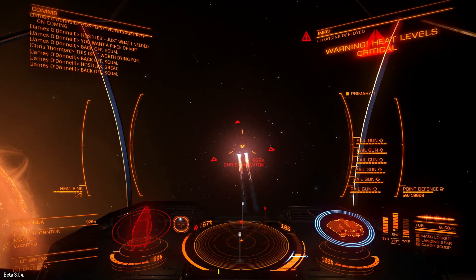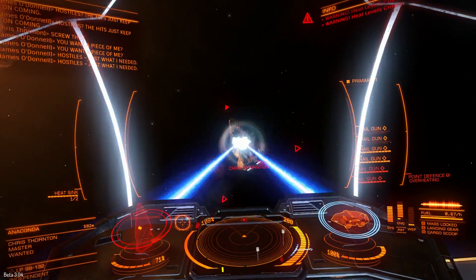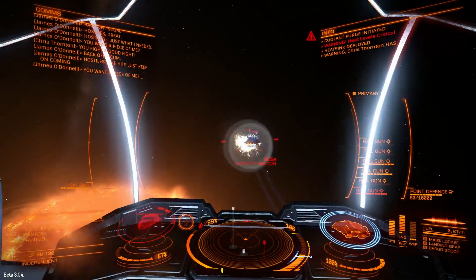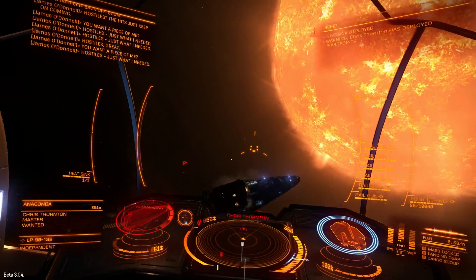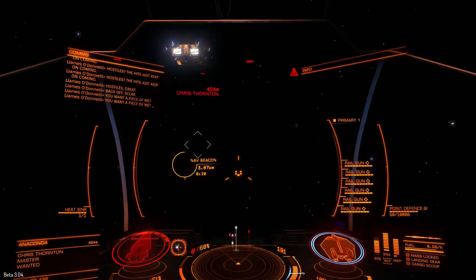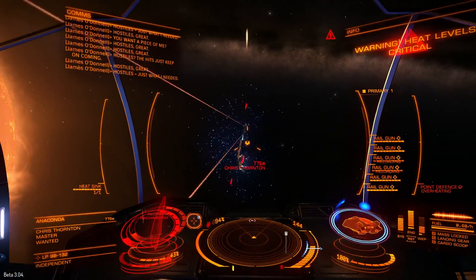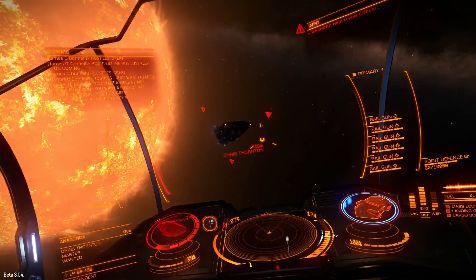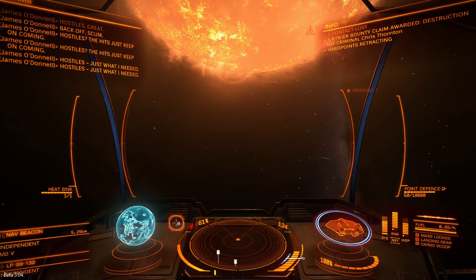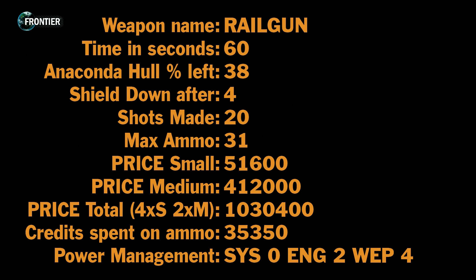The problem with railguns is that they are the most expensive weapons out there and they have only 31 rounds of ammo. So if you miss some shots, or you let the anaconda's shield come back online a couple of times, you will run out of ammo quicker than you kill the anaconda. With railguns you will have to keep 4 pips to weapons, so less pips to engines and systems. It took me 60 seconds to kill the anaconda and it still had 38% of hull remaining, so there is a big risk of running out of ammo.